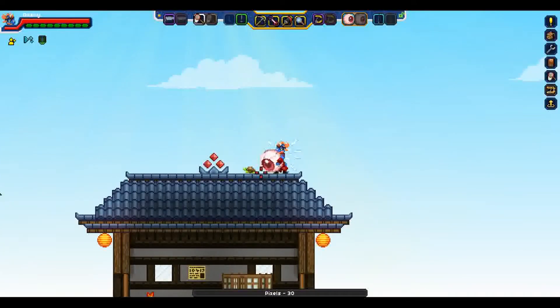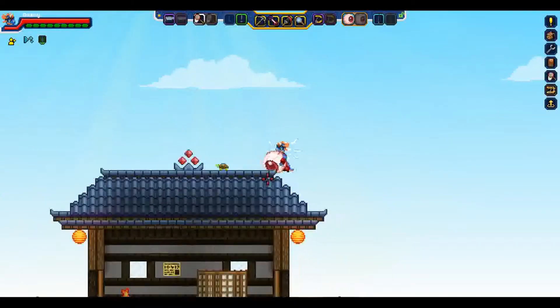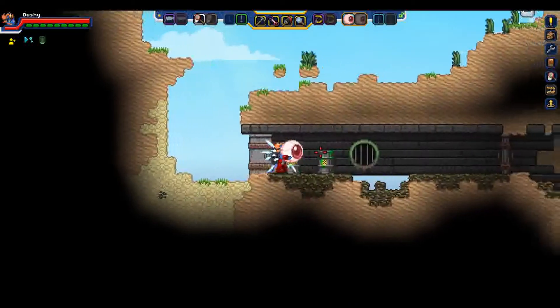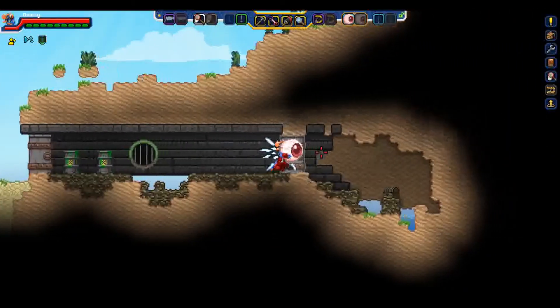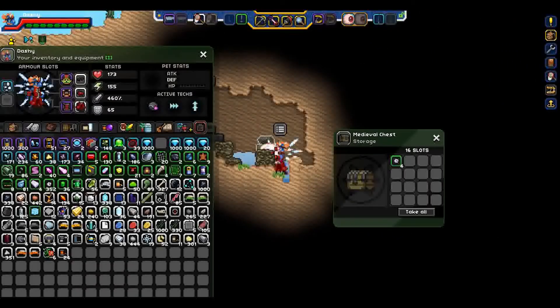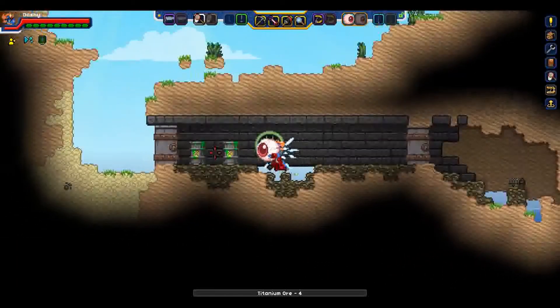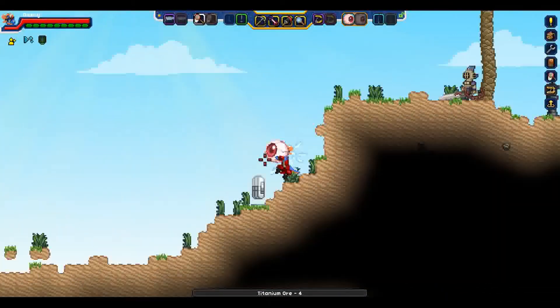There's a tiny turtle here on the roof. Just a tiny turtle. Back to what I was doing. Apparently there's a sewer here. Interesting. And a chest with some titanium in it. Okay, that was completely random and pretty useless.